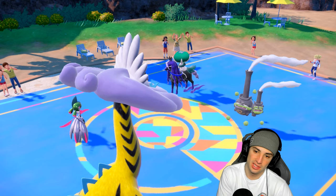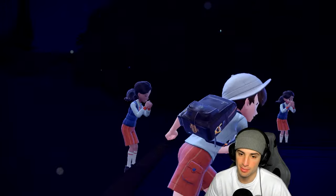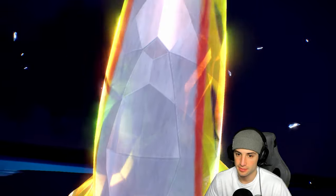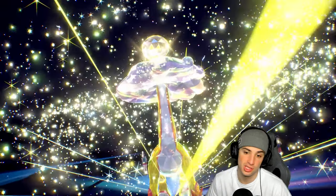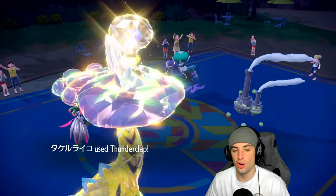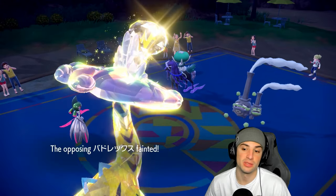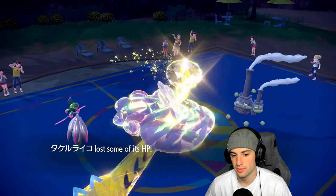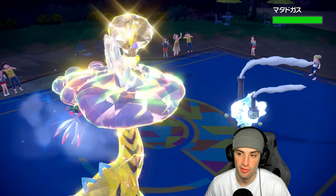Thunderclap finishes off Shadow Rider Calyrex — cool, we can call an Iron type Tera, play it safely, pick up the KO on their best Pokemon. We throw an Icy Wind just to slow down Weezing a little bit — more of a precautionary thing. If they're swapping Calyrex reading Thunderclap, we Icy Wind whatever's on the field for a speed drop. Sludge Bomb flies — that's looking scary, it KOs, which kind of sucks.